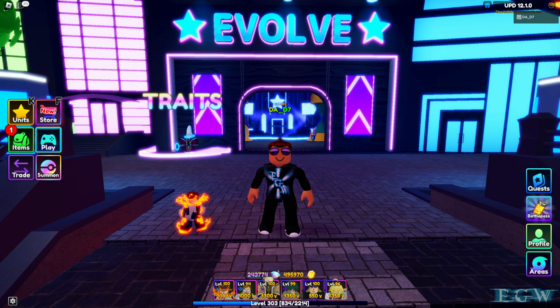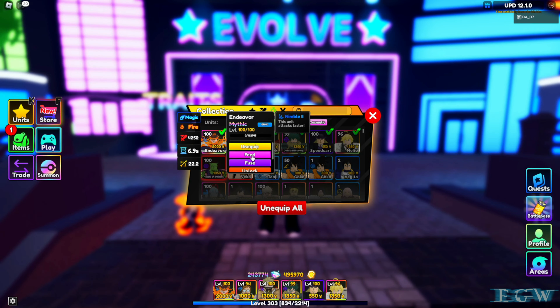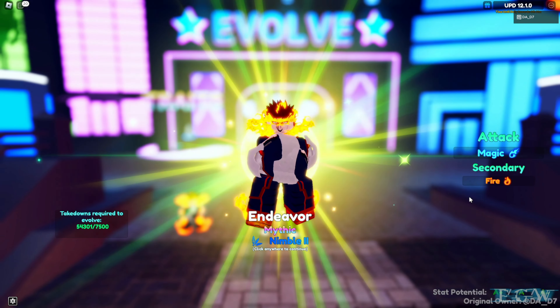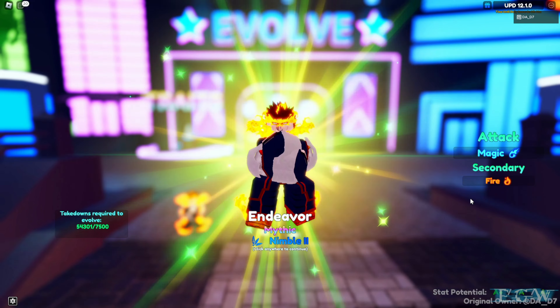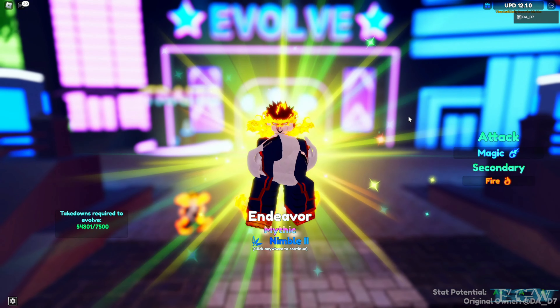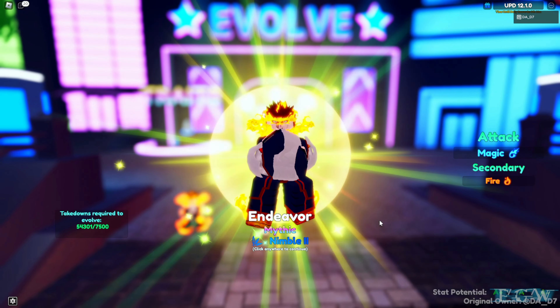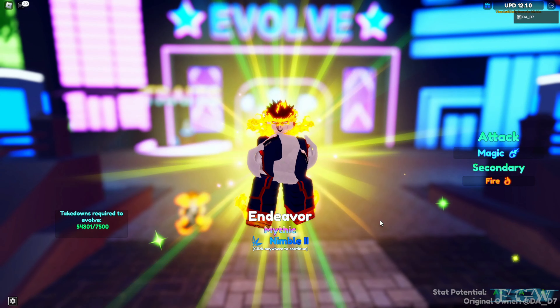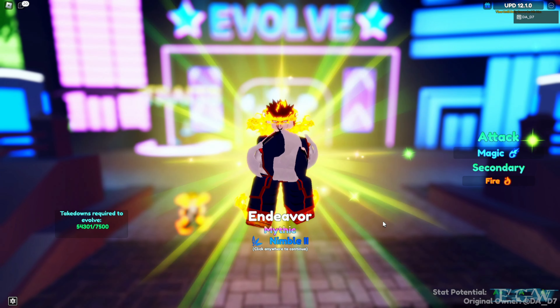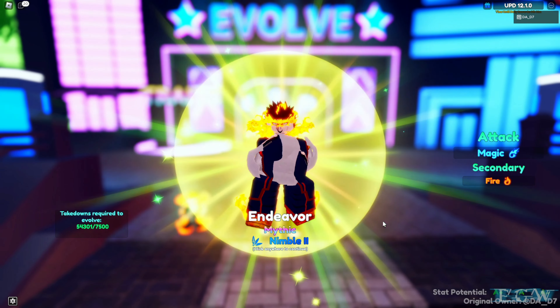Hey guys, welcome back to Epic Game World. We're here in Anime Adventures and we have one of the units from the new Hero City update — Endeavor. His attack type is magic and his secondary is fire. He's a pretty strong new unit and I'm choosing to evolve him over some of the other ones because I think he's going to be one of the stronger units.